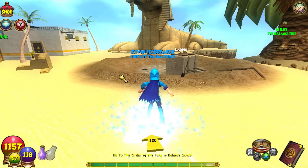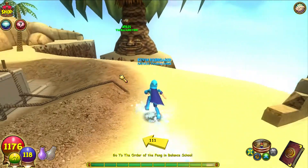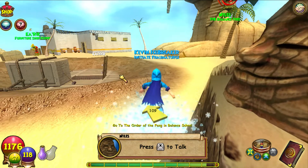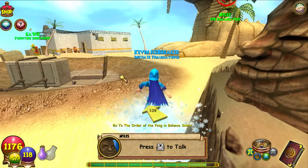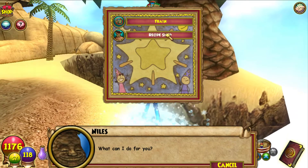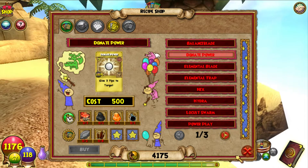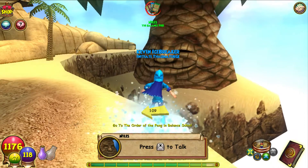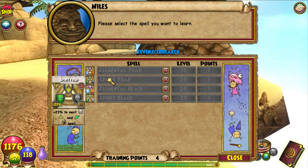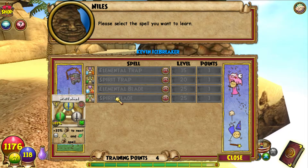Before we get into anything there are two things I want to show you. Over here is Niles - he is the Balance tree. Really good to visit at level 25. If you're Life, Myth, Death, Fire, or any of the six schools besides Balance, you can come in here and also get recipe shops. You can also train spells right here: Elemental Trap, Spirit Trap, Elemental Blade, and Spirit Blade.